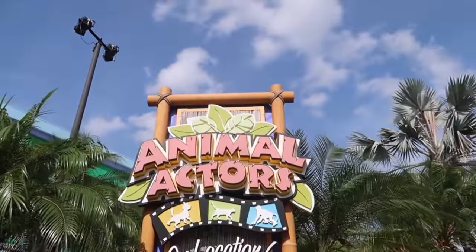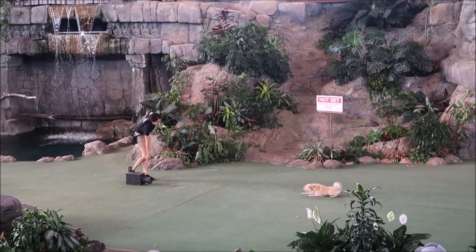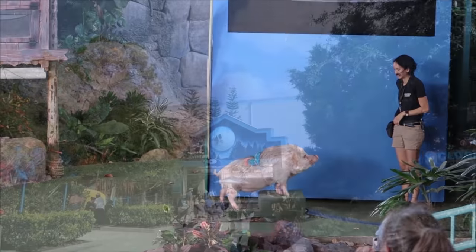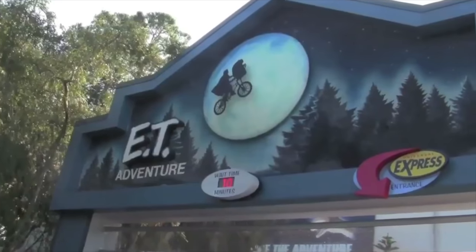Near the entrance to Kid Zone is the stage show Animal Actors on Location. This is a 20-minute live show featuring handlers with trained animals from movies and TV shows, performing various tricks and showcasing their talents. The final attraction in Kid Zone is the only opening day attraction left in the park. It's the classic dark ride, E.T. Adventure.